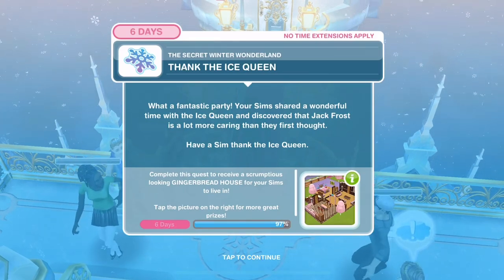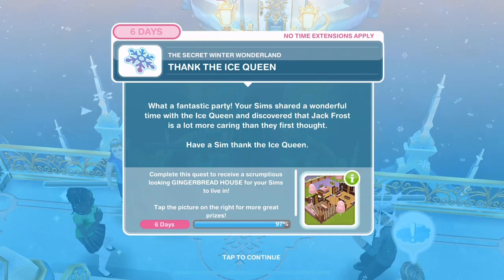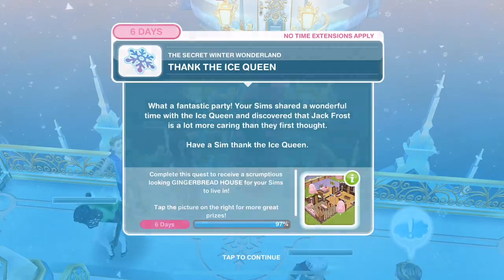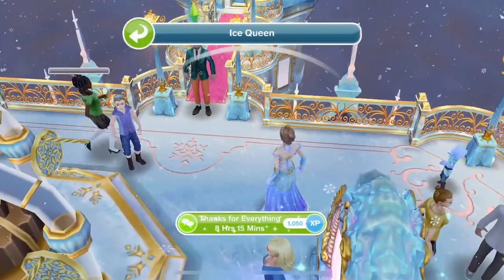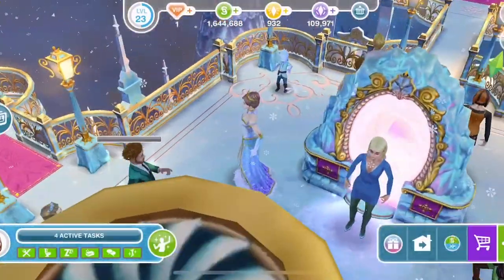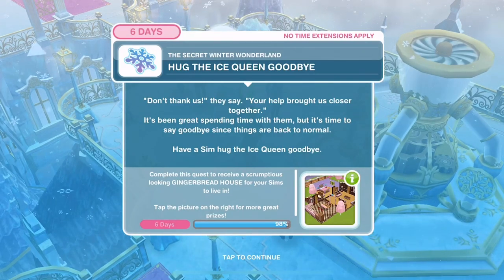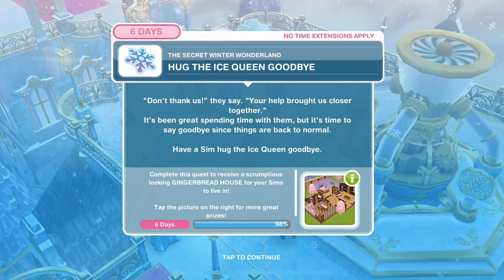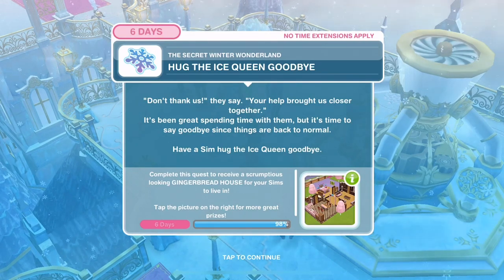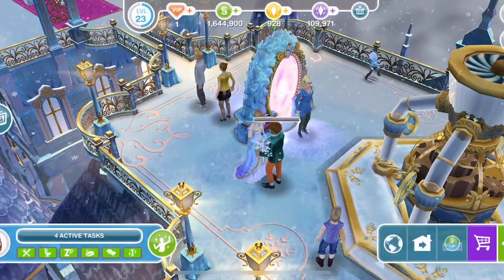What a fantastic party! Your Sim shared a wonderful time with the ice queen and discovered that Jack Frost is a lot more caring than first thought. Have a Sim thank the ice queen - 'thanks for everything' for 8 hours and 15 minutes. Hug the ice queen goodbye - 'Don't thank us,' they say. 'Your help brought us closer together.' Goodbye - 10 hours and 15 minutes.